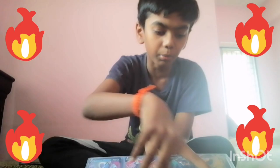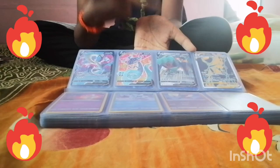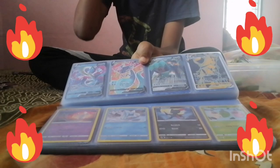Bergmite, Sneasel, Boo V, Malamar, Dragapult V, Copperajah V — I pulled that so many times — and an Ice Rider Calyrex VMAX. Black and white, a golden issue.